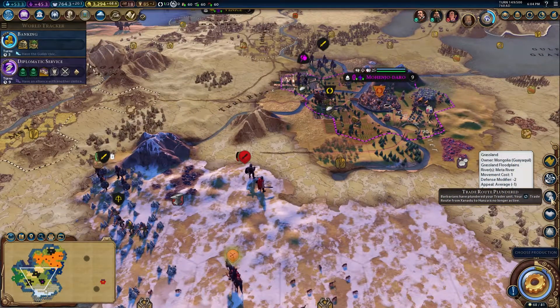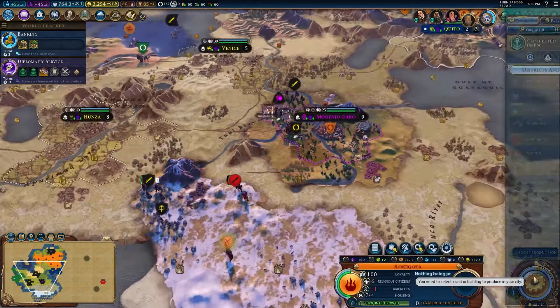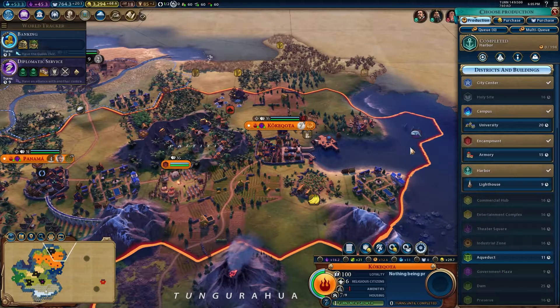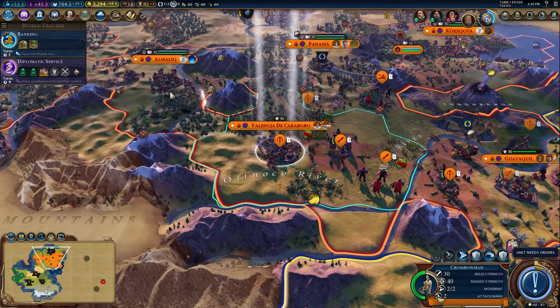Trade route plundered. Oh well, that wasn't nice. We've lost a trade route now. The tech boost discovered a new continent. Wonder completed. Dedication bonus triggered. University art, but let's get the lighthouse. So many things to build in so little time.